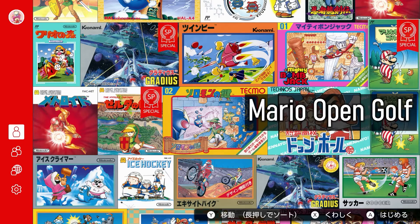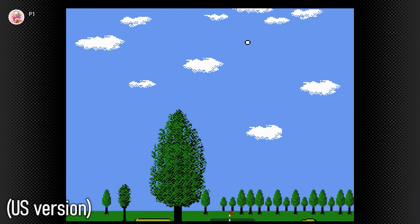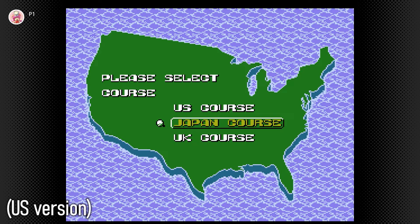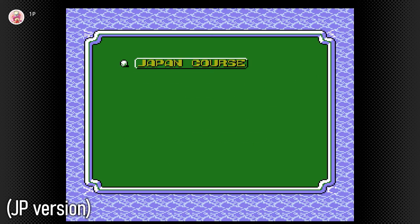An honorable mention is the SP version of Mario Open Golf, also known as NES Open Tournament Golf in the western market. Why would only the Japanese get the SP version? Well, I am sorry to break it to you, but once again it's because the US version is just better. This SP is more like a patch to bring the initial Japanese game content on par with the US version. The US version has 3 modes — stroke play, match play, and tournament — and 3 courses: US, Japan, and UK. But the Japanese version initially didn't have tournament mode and only had the Japan courses, so the exclusive SP was more than warranted.